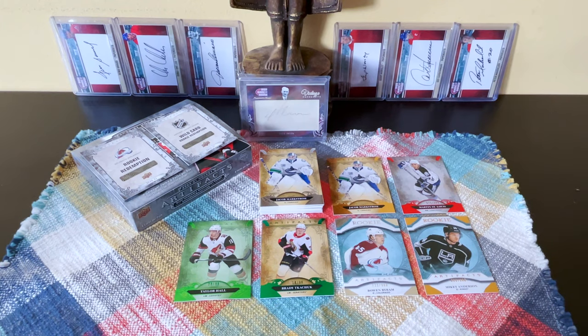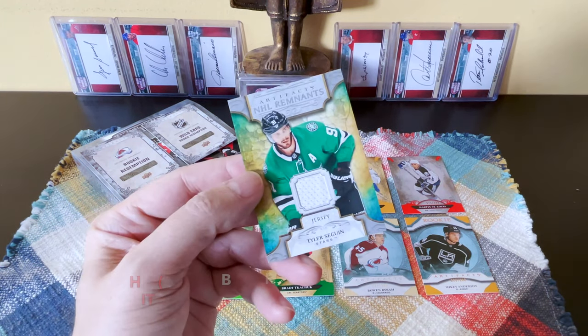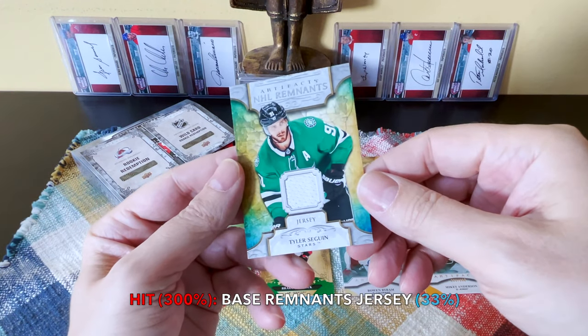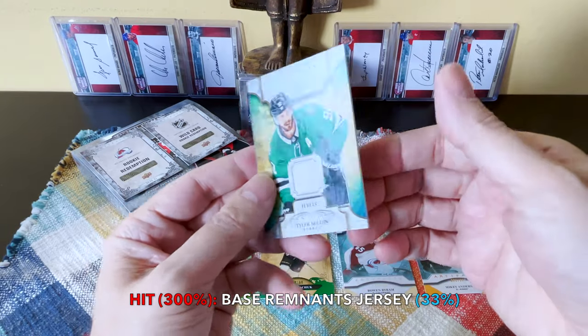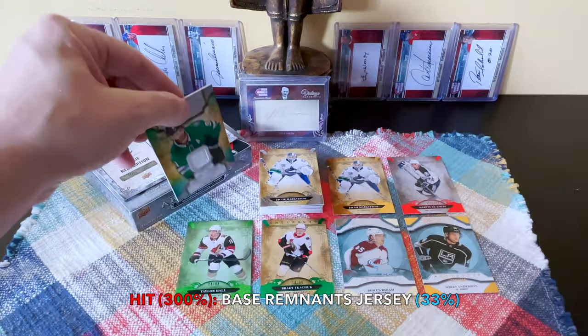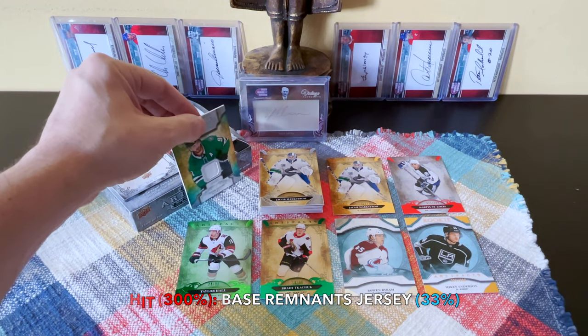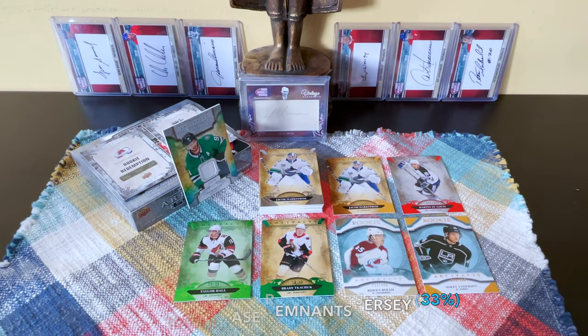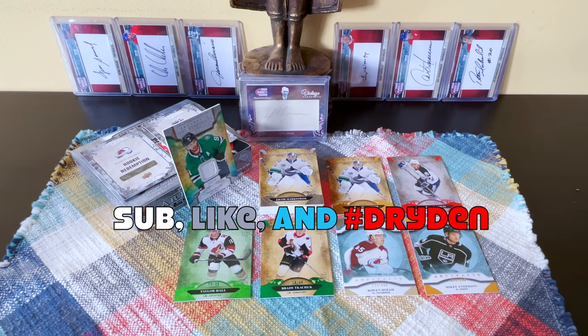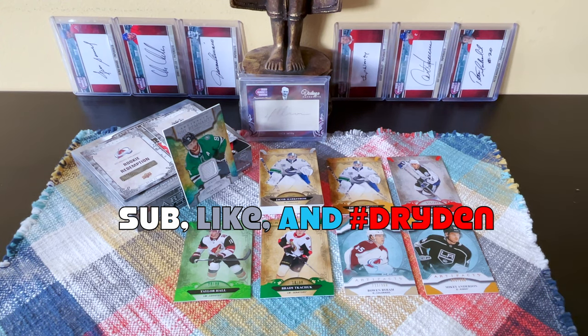I'm not sure who the redemptions are going to be — to be named later. We only received a single hit in the box — can you believe it? We were gypped. I'm going to complain. There's Tyler Seguin — by the way, not my favorite player — unnumbered, plain white jersey, the hit of the box of Artifacts. Usually Artifacts hobby is very very good; you can see from my old breaks from 2013 onwards, always hit a ton. I was gypped.